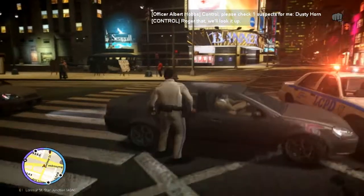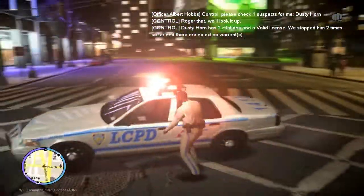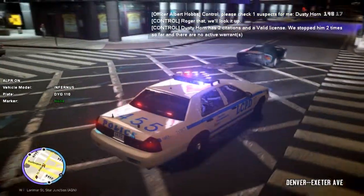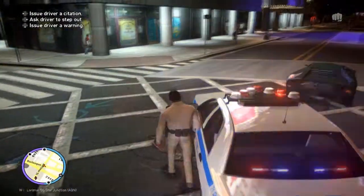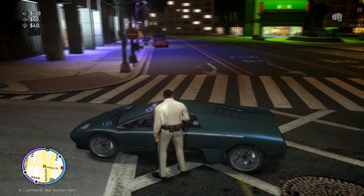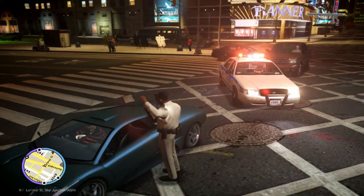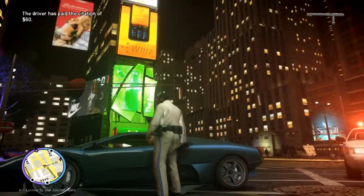We're gonna proximity spawn this car real quick — there we go, so we're not annoyed by that. Two citations, valid license stop, two times — no active warrants. We obviously don't want to issue a citation from here. I'm feeling a little friendly tonight, I'm gonna do a $60 citation while I hold my baton. He's not even in the driver's seat — have a nice day, there we go.